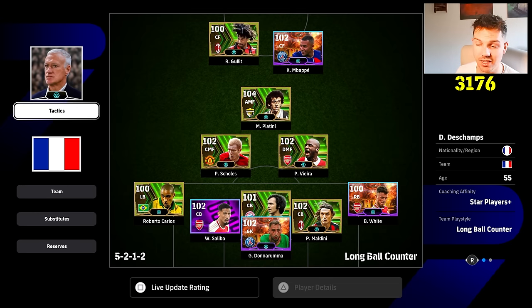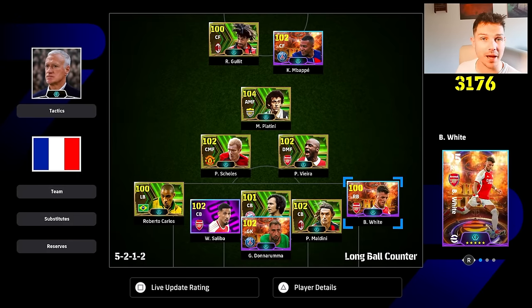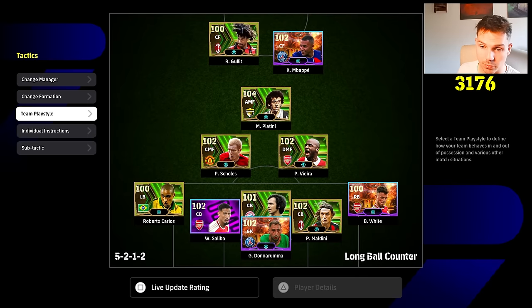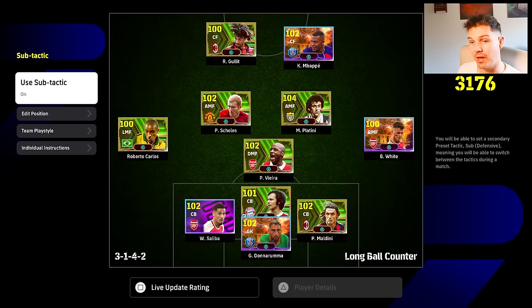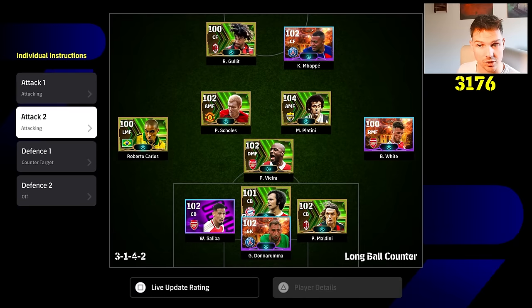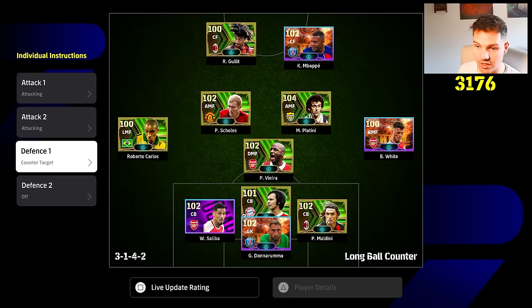You can still get cooked — we played a guy the other day on stream and I think we drew two-all or something. But this is very simple: you've got your five at the back as the wall, and when you're attacking with the sub tactic you've got individual instructions on that, and the sub tactic has its own individual instructions where you're more attacking with Carlos, Scholes, and a counter target on Hullet to stay up.